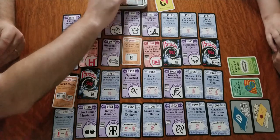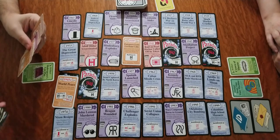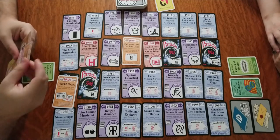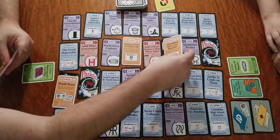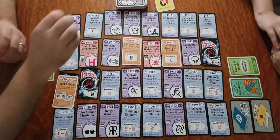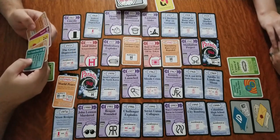My turn. I'll draw a card. I'm going to play a patch — an alternate 1942. The Nuremberg Laws repealed. So I'll draw a card because I played a patch. And now it's Michelle's turn.